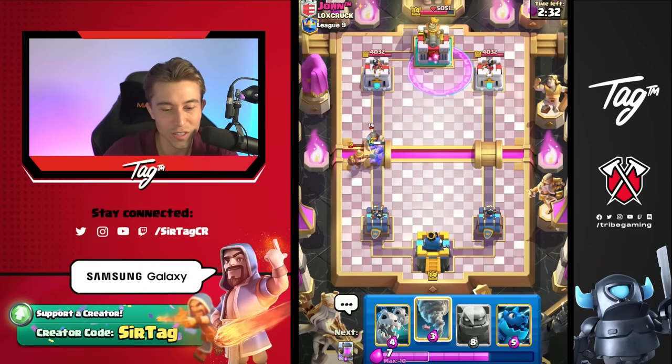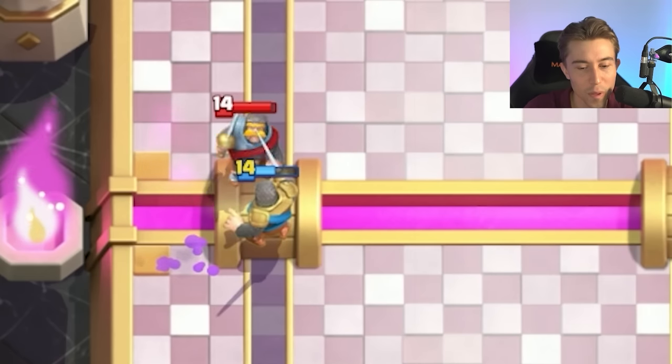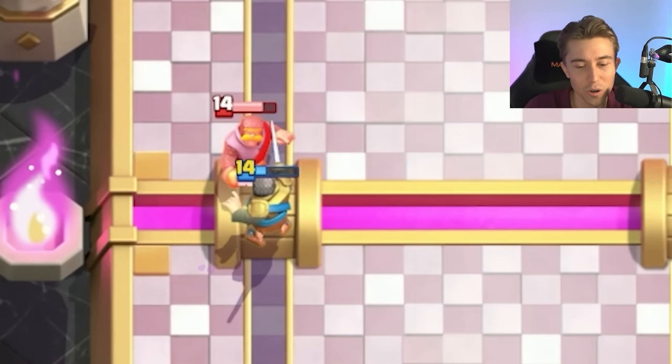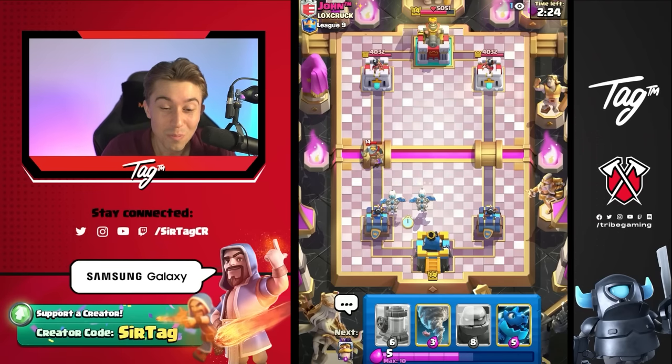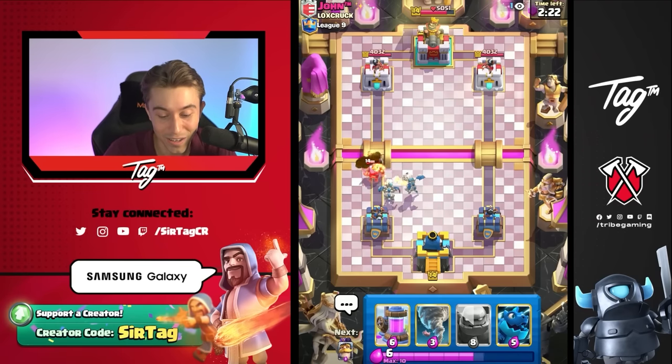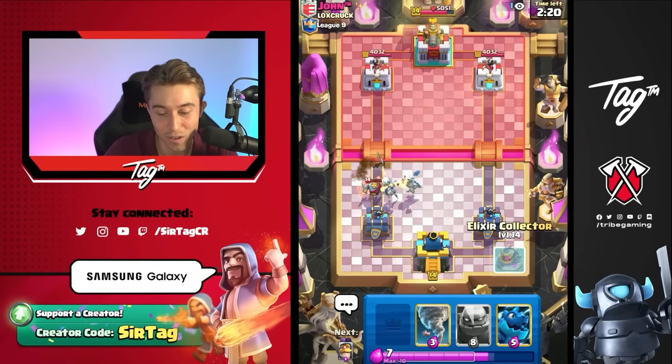He could go for a Magic Archer — I think that's kind of what he was planning on doing there, or maybe he was stopping the knife from crossing the river. Top 89 player in the world doing one of the weirdest plays I've seen in my life. He doesn't have Miner in cycle anymore, so we can go for an Elixir Collector and drop that in the back.